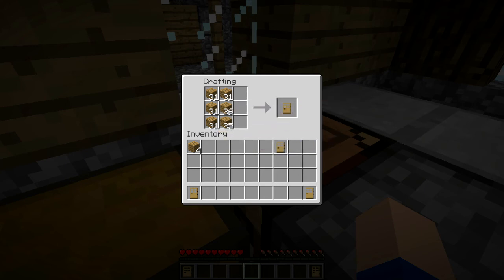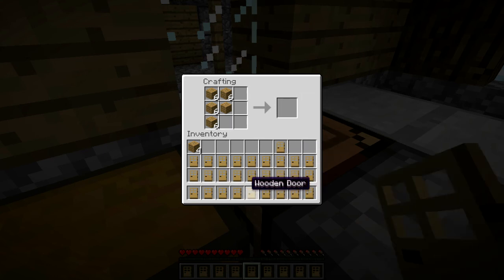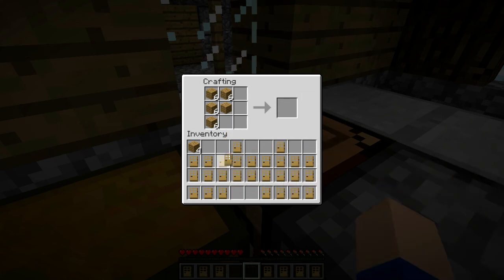I'm gonna make a whole bunch of doors by shift clicking. Look at all the doors! So guess what I'm gonna do today in today's episode — here's how we're gonna get diamonds, or at least attempt to get diamonds.